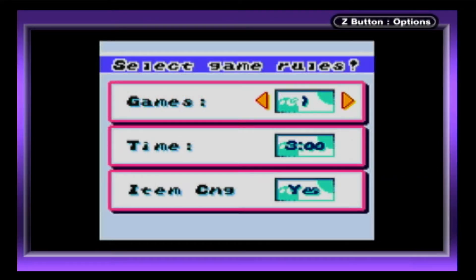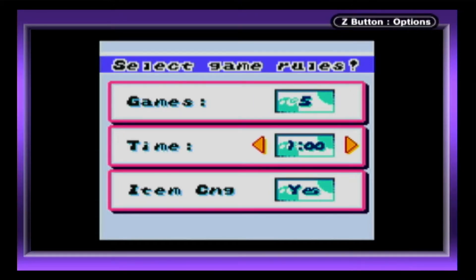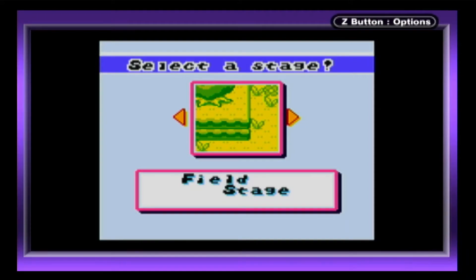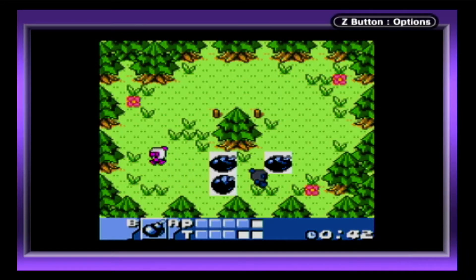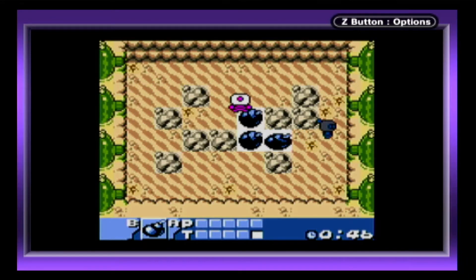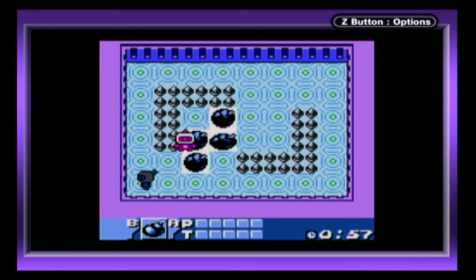Players have the ability to adjust the time of each match up to 5 minutes, the number of wins to claim victory, and there are 6 stages available: Normal, Field, Forest which has some trees, the Beach where you can die if you walk into the water, Desert with some rock formations, and Obstacle which has some spikes.